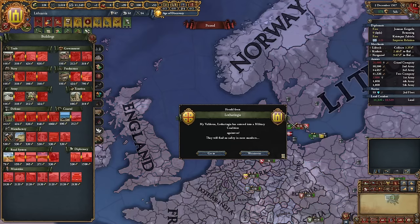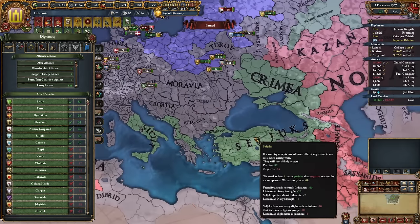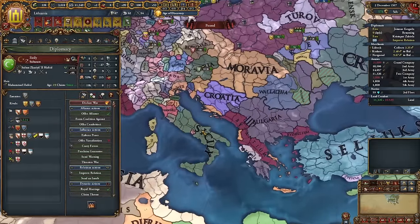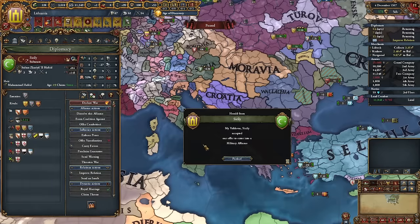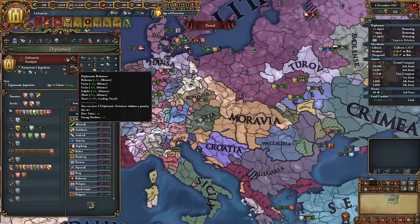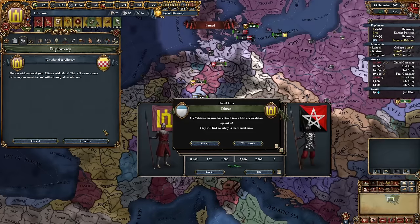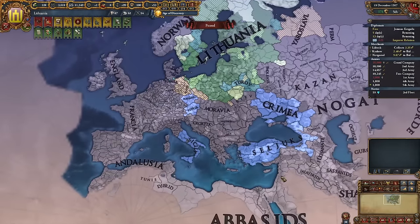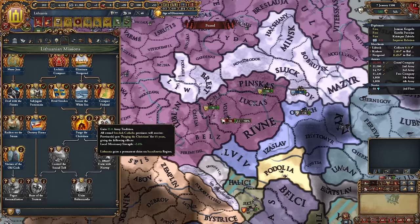Does anyone want to ally us? There are a few options — Sicily, Seljuks, Byzantium. Seljuks are great — 19,000 troops. Sicily is lovely too. We have six out of six alliance slots, so we could break alliance with Mark or Styria — Mark is crap. Come here Crimea! Look at that alliance setup — I think we're golden. After finishing these wars we've unlocked Purge the Christians, giving local missionary strength, army tradition plus 25, and perma claims on the Scandinavia region.